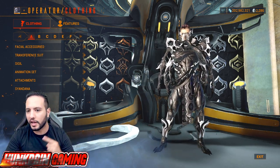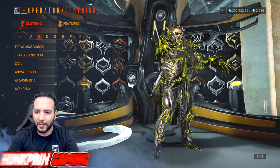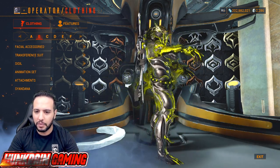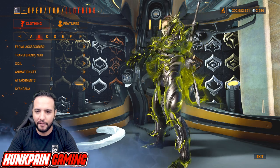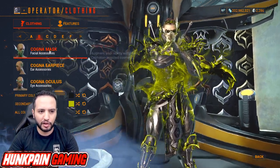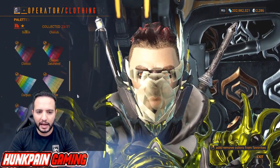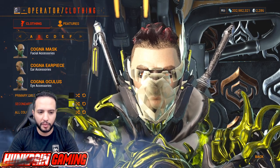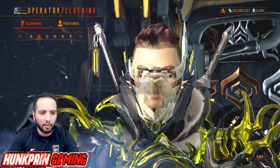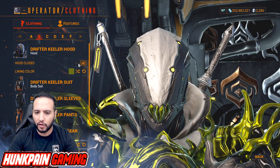Don't forget, in the comments below let me know which one is your favorite. Moving to Model B — look at this green and black combination, it is so good! For facial accessories, we're going to use the Cogna Mask, Cogna Earpiece, and Oculus. Colors: black from Smoke for primary, and this green from Classic Saturated for secondary.